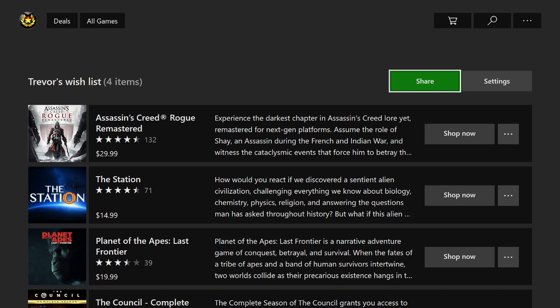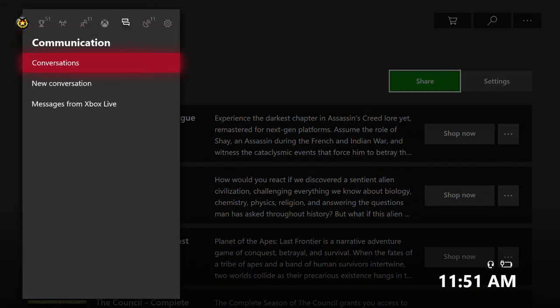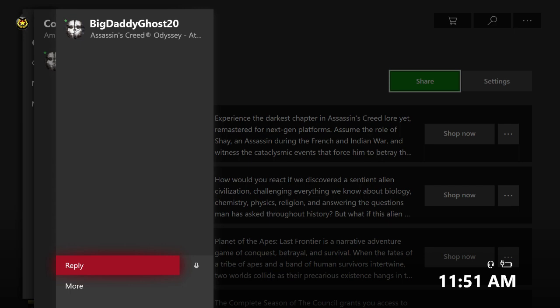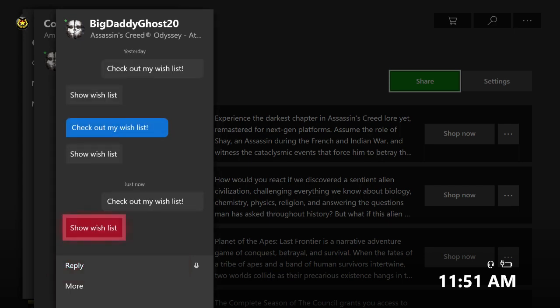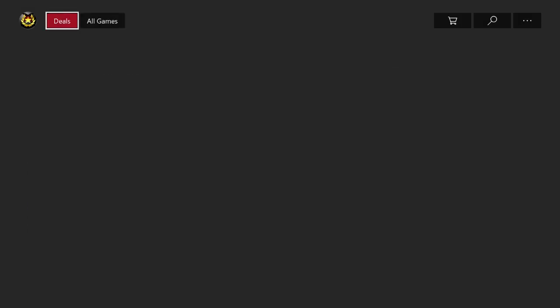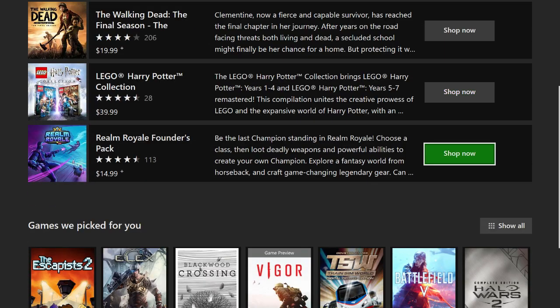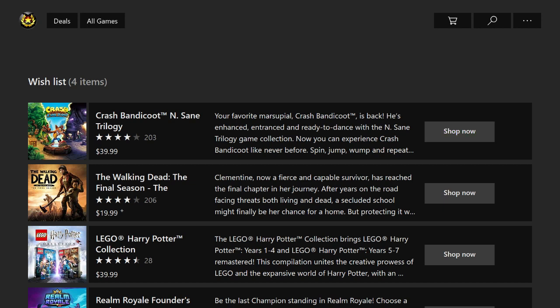I'm going to click the Xbox button on my controller to open up my guide menu, scroll over to Messages, click on Conversations, and right here Big Daddy Ghost 20 sent me his wishlist. So I'm going to go ahead and open that up. Right here as you can see is his wishlist — he kind of wants Crash Bandicoot, a Walking Dead game, a Lego game, and Realm Royale. I can scroll up and down this and see exactly what he wants.